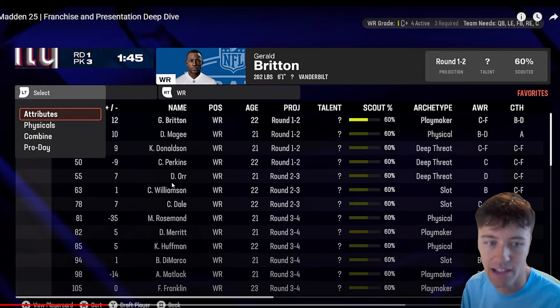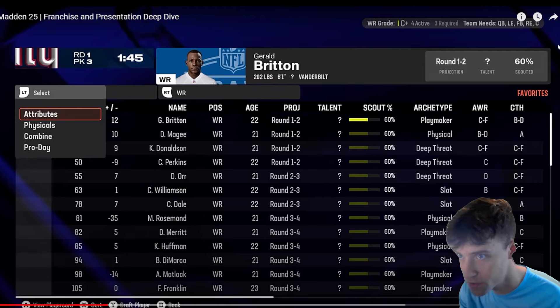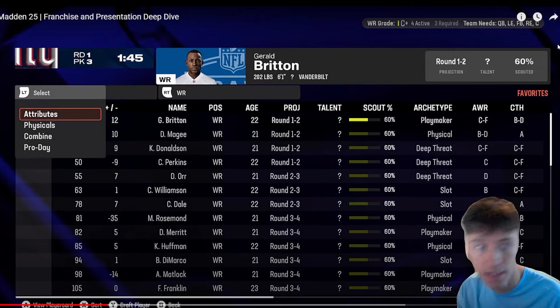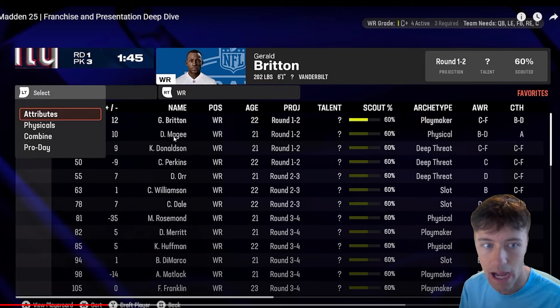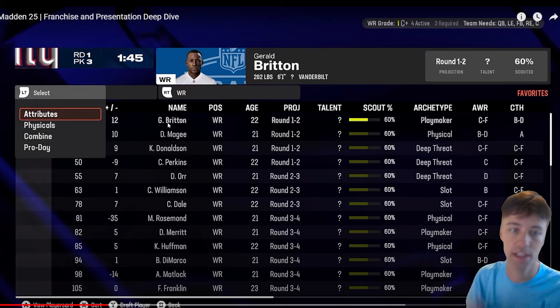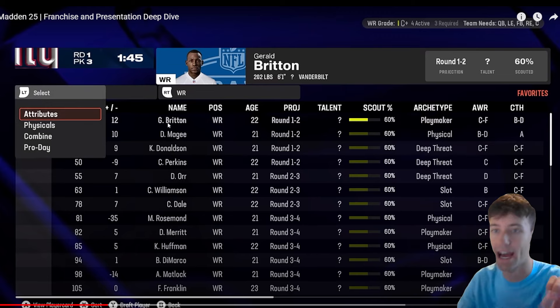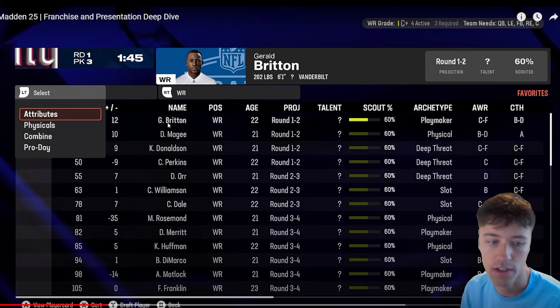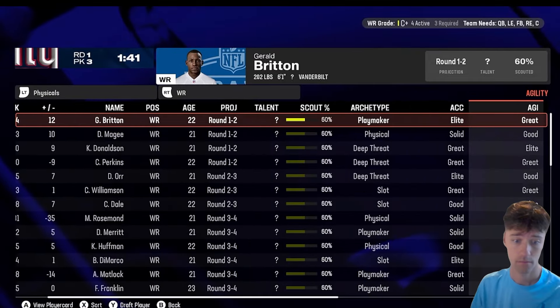Ideally, I still want to see a ticker at the top of the screen that scrolls through each pick — like 'first pick in the first round was D. Maggie, the next pick was G. Britain' — showing who picked who. That was in older Madden titles and I really don't know why they got rid of it. When a selection was confirmed it would flash 'pick is in,' like 'Cleveland took B. DeMarco.' But it's a breeze to navigate and search for the fastest wide receiver available.